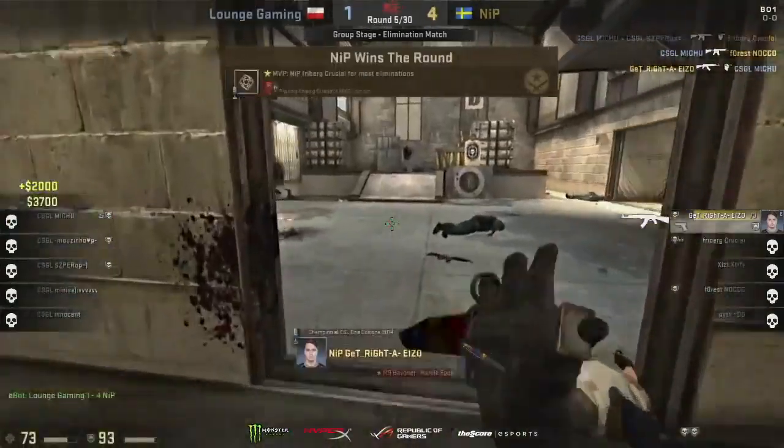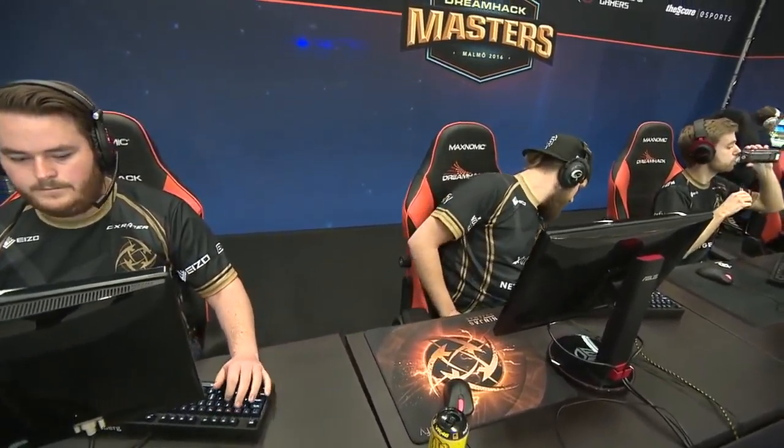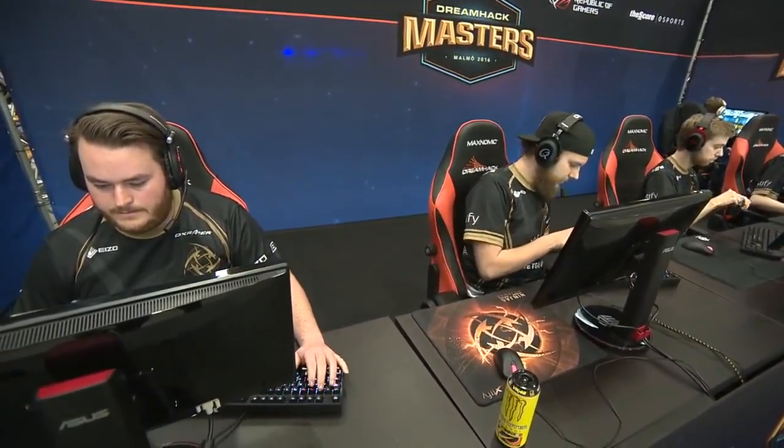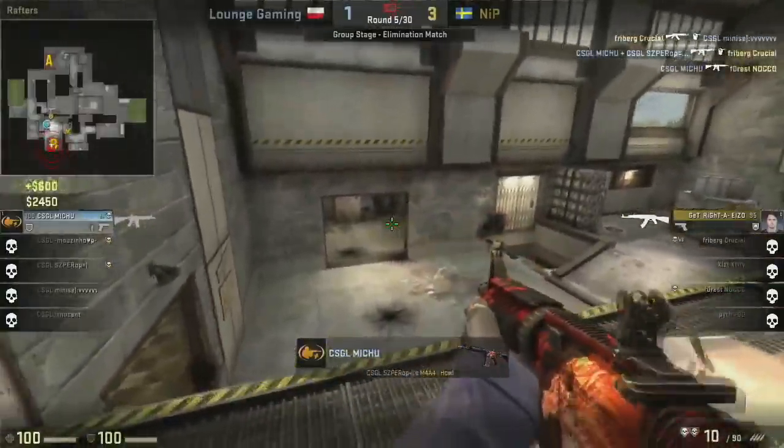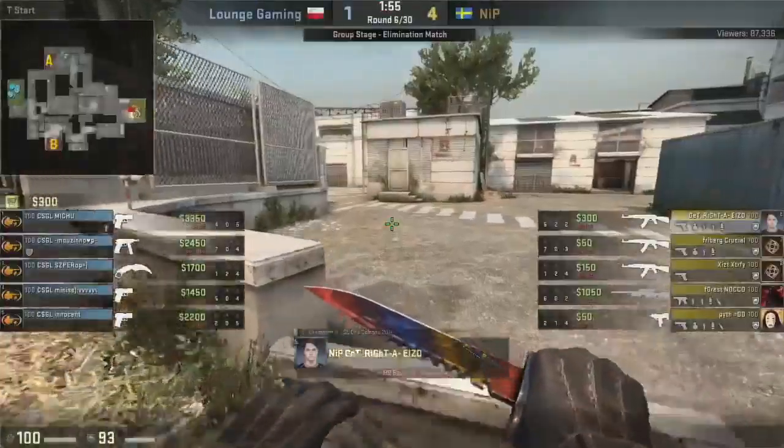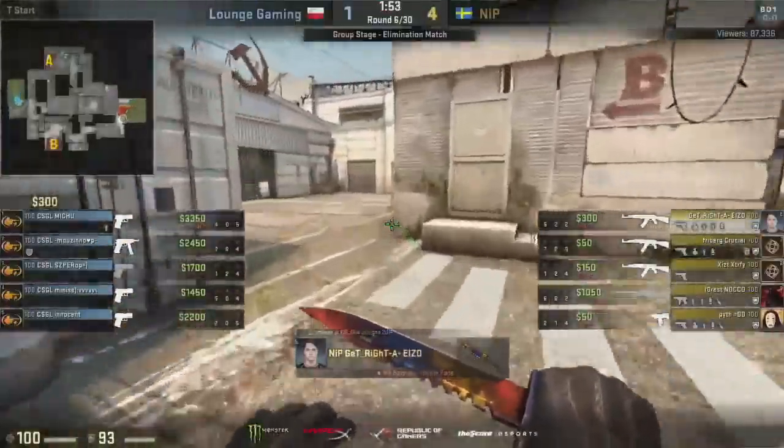Freiburg does such a good job trading both of those kills, making sure the lives of Pit and Exist don't go to waste. Here we go — they're going to go for this one. Mihu's feeling confident. Flash in, his teammate has died. Can Mihu go huge? Yes he can. Two frags come down. Can he get a third? He's going to be peeking around the corner and GetRight has his AK trained to the head. 4-1, economy broken for Lounge Gaming. Nicely done — Freiburg ends that round with a very, very strong performance.